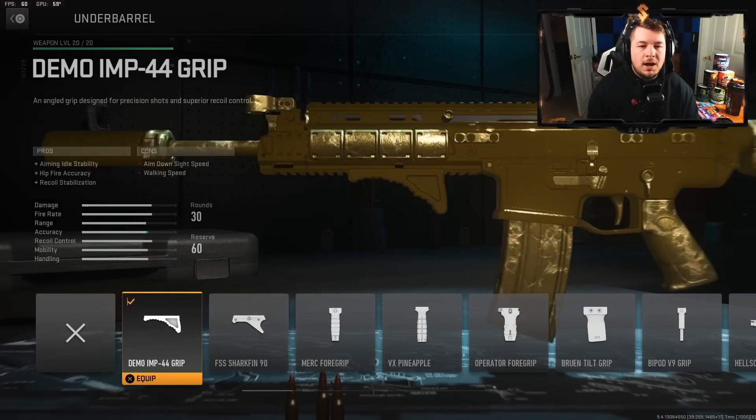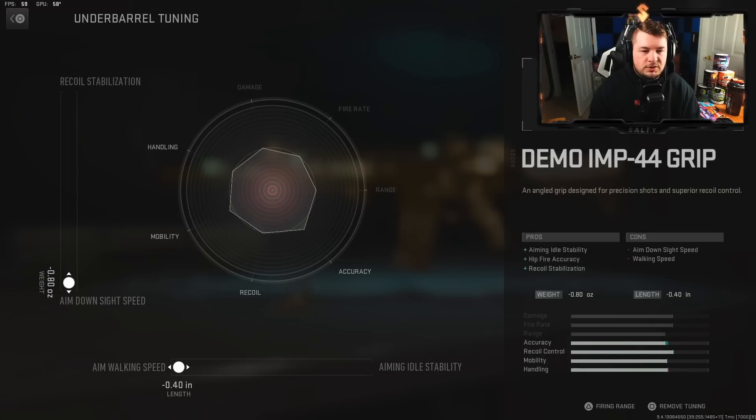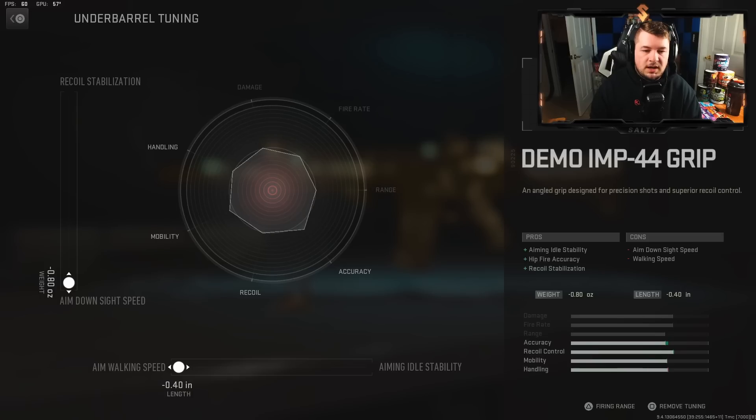Moving to our underbarrel, I have the Demo IMP-44 grip. This gives us aim idle stability, hipfire accuracy, and recoil stabilization. It does take a hit to aim down sight speed, but in the tuning I have aim down sight speed cranked up, and I also brought up the aim walking movement speed.